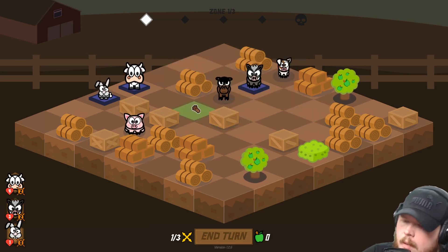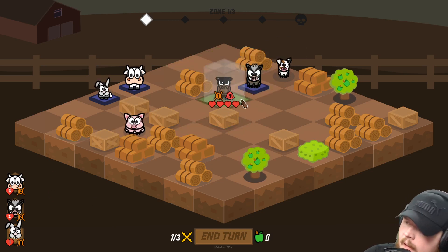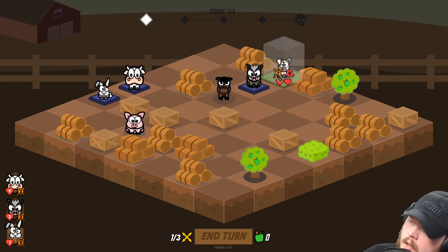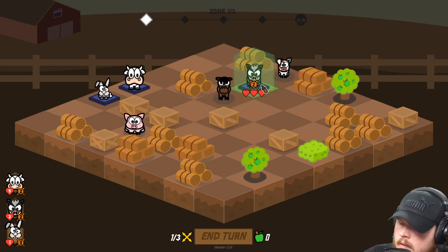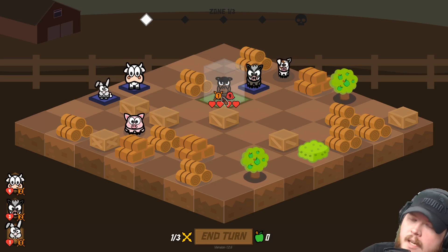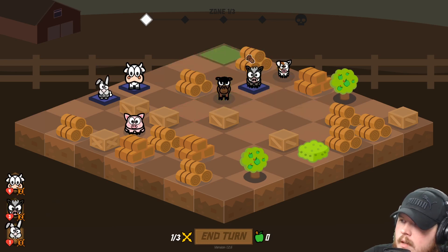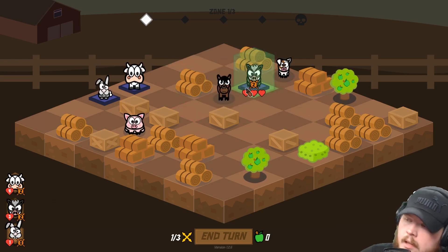Currently the game doesn't do a very good job of telling you why that is — we have some work to do on that end. But each character in the game has a dodge stat, and that dodge stat gets subtracted from 100. That gives you the percentage to hit — how likely they are to dodge.